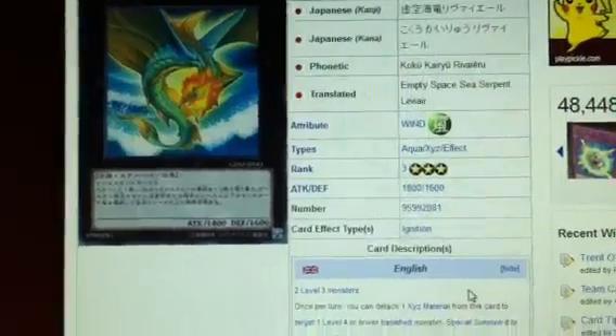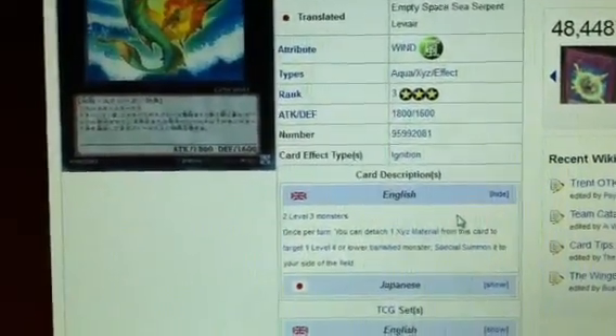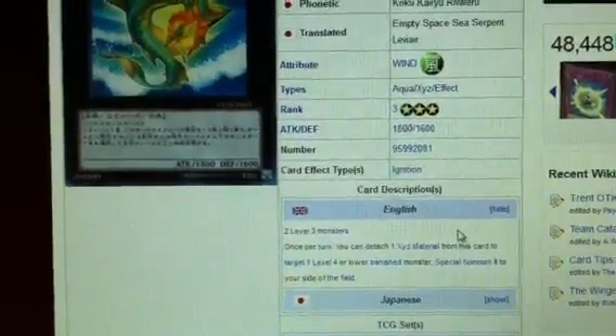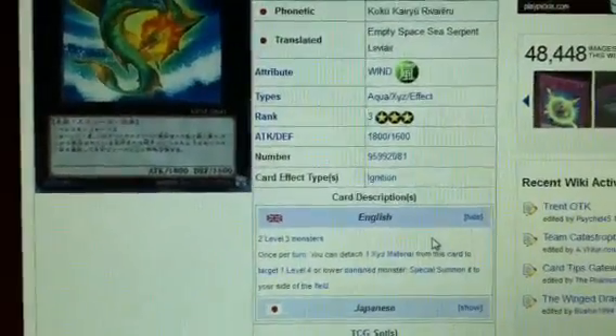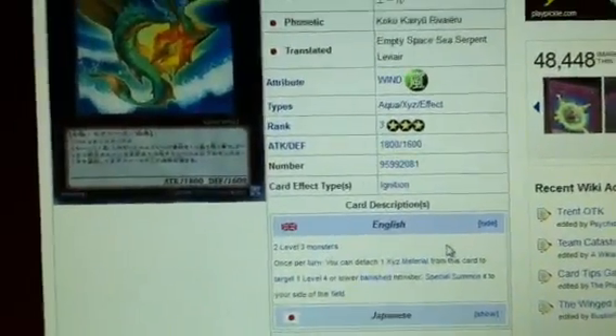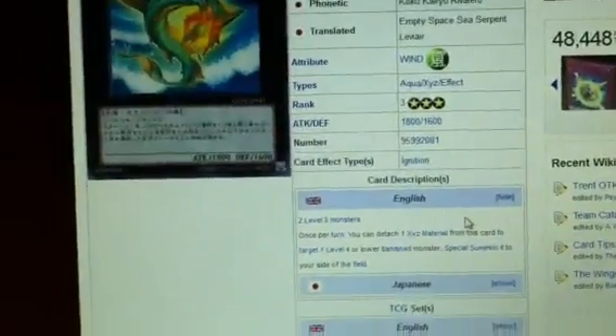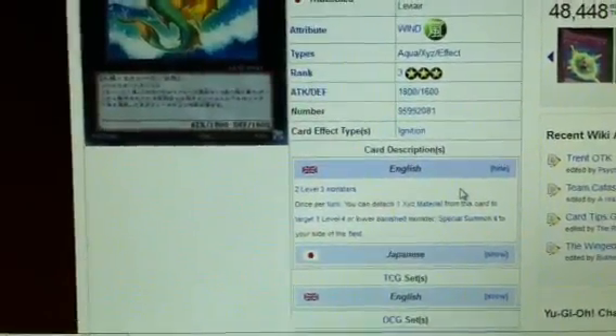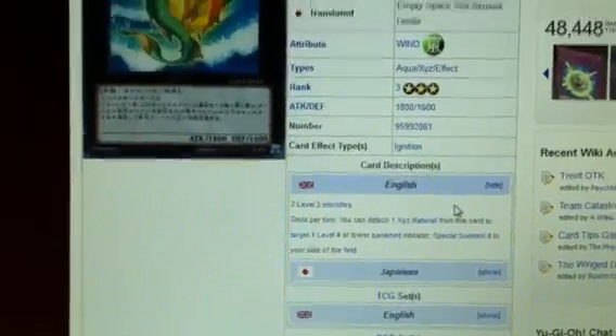What's cool is that if you Xyz summon with Dandelion and then detach it, you're going to be activating Dandelion's effect because it's being sent to the graveyard as Xyz material. The card doesn't say it has to be sent from the field to the graveyard — just sent to the graveyard. So that's definitely really cool.